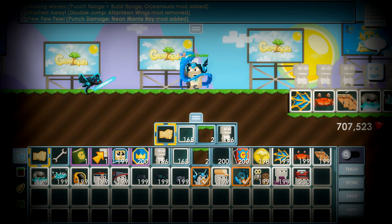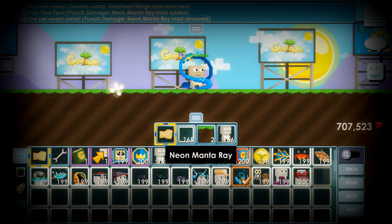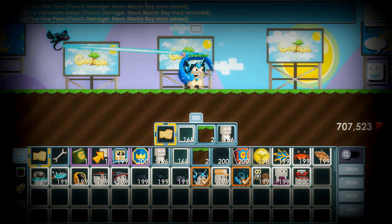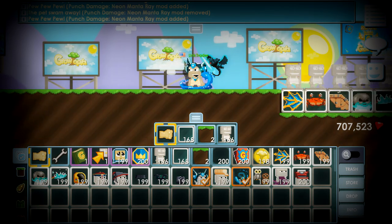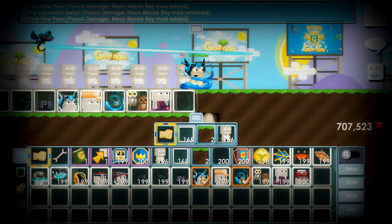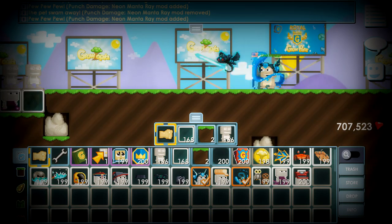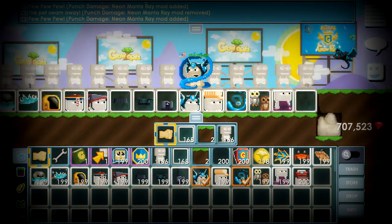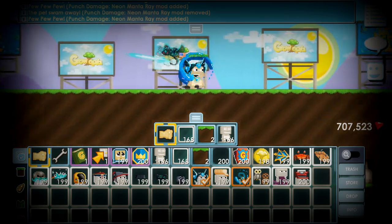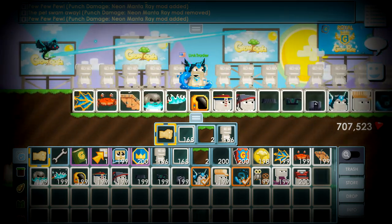Neon Manta Ray — so if you use this hat item, there will be something following you. Is that a dragon? I don't know, but it's following me. And if you attack — if you punch — this effect is like a razor. Alright, that's cool.